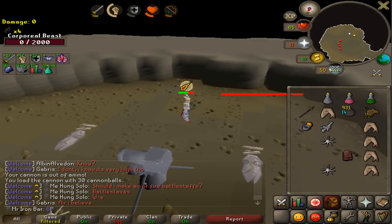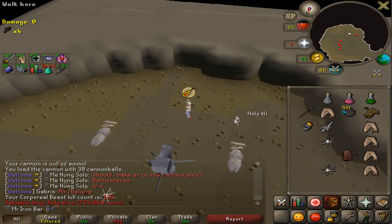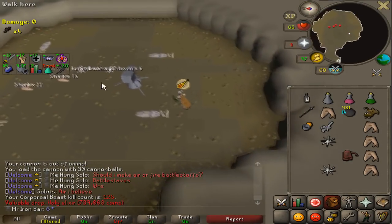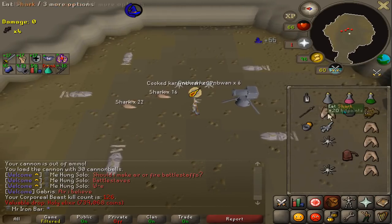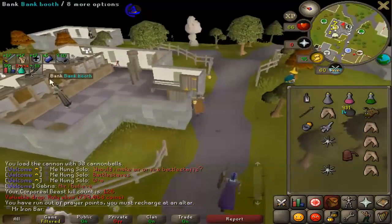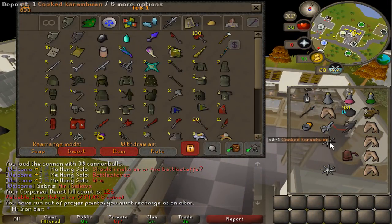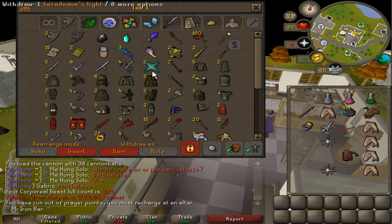Another kill — oh my god, another Elixir! I'm getting all the elixirs! I think that was one yesterday and now one today. Luckily I have all these Spirit Shields. Here's another Blessed Spirit Shield at 126 kills.